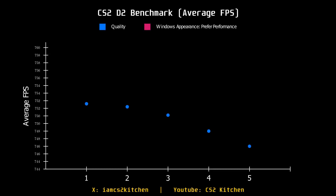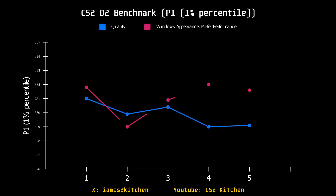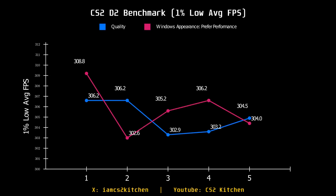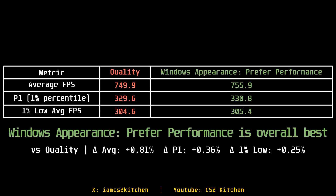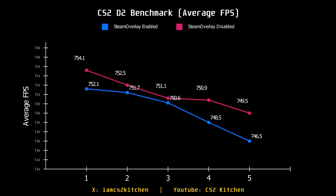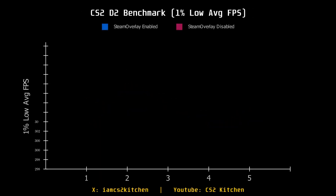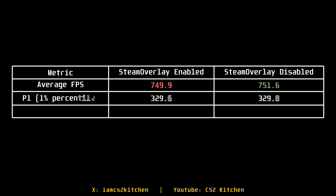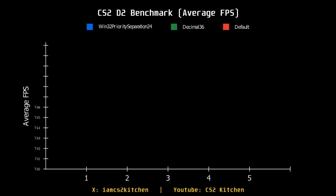Setting Windows Appearance to 'Prefer Performance' leads to better performance on my laptop and 7900X3D as well, so if you're short on FPS and want a tiny edge, try it. For overlays, disable as many as you can — I keep Steam overlay on since it's useful, but the NVIDIA overlay I always disable as it has a worse performance impact. Don't expect more than a 5% improvement from disabling overlays.